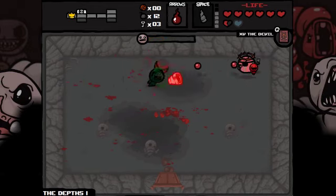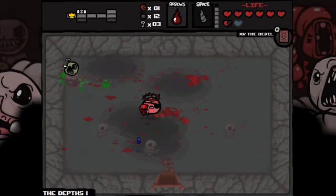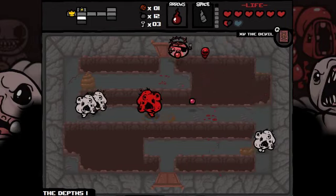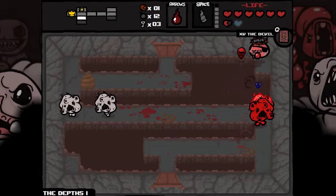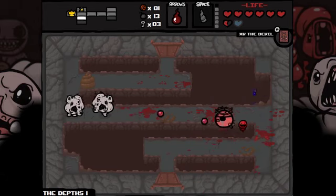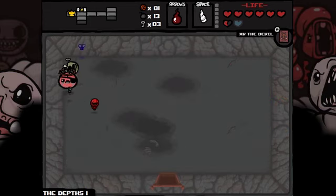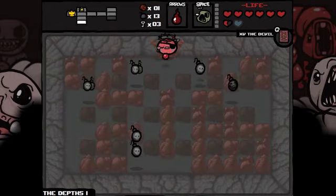Our health is quite good and our damage is quite good - we don't have any kind of special shots going on but yeah. We've got Bob's Head there, I still like the unicorn horn but we'll bear Bob's Head in mind if we need to bomb something to save a bomb. I'd like to charge up this unicorn horn for the boss. Are we in Depths? No, Depths one - I've learnt to look down in the corner now like you all told me. So we're in Depth one so we don't have Mum just yet. That's the horn charged so I'm going to take Bob's Head.